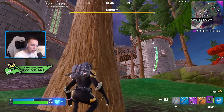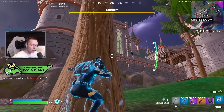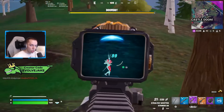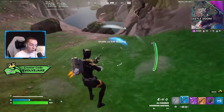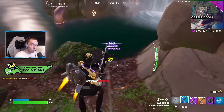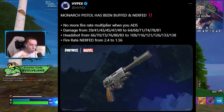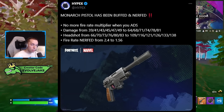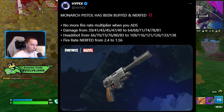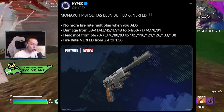Whether you're playing today or were playing the first day the season came out, the aimed-in damage of the Monarch Pistol was not changed at all. They just made the hipfire match the aim in, and now it's as if it's one gun at all times — it doesn't have the different modes based on whether or not you're hipfiring or aiming in. The Mythic version prior to today's changes hit for 81 damage to the body and 138 damage to the head. After today's changes, it hits for 81 damage to the body and 138 damage to the head.